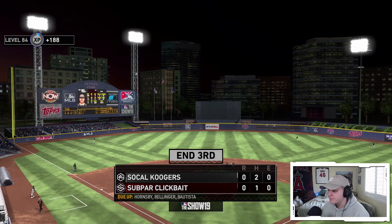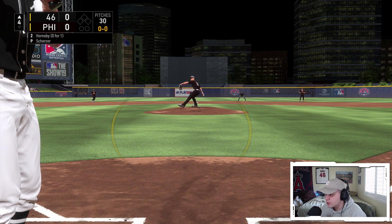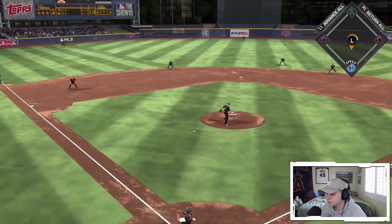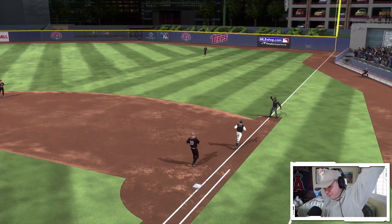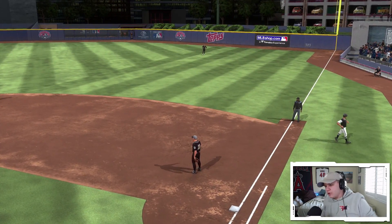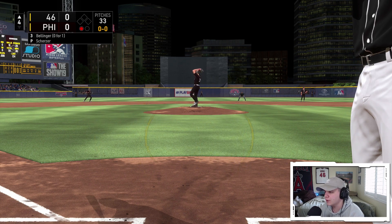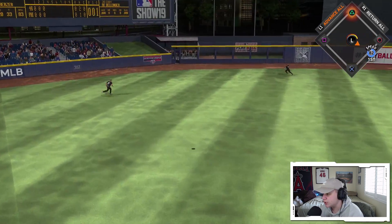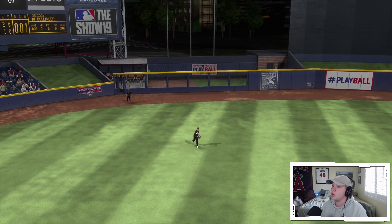Shelf is putting together some tough at-bats. Top of the fourth we've got Hornsby, Bellinger, and I think Bautista — this part of the order has got to start producing. Why am I swinging at that low changeup? It's not even a competitive pitch and I'm chasing. Here's Bellinger for his second at-bat, 0-for-1 with a line out. I get a fastball first pitch — it could fall but nope, Trout is going to track it down. So far 0-for-2 with Bellinger.